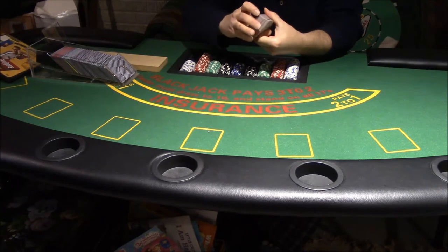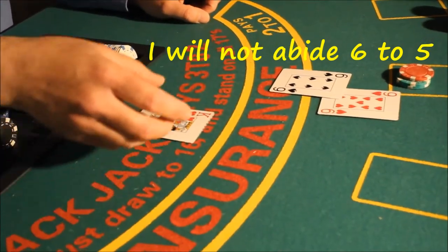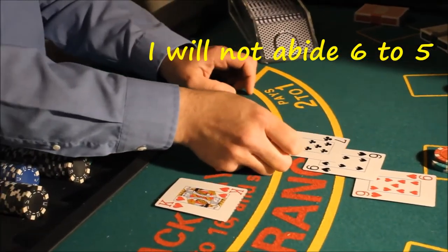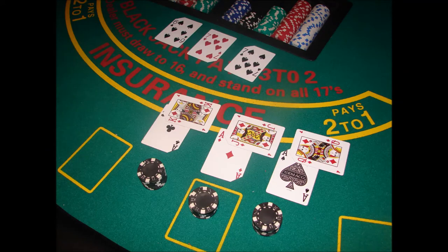Also make sure you're actually getting paid 3 to 2 on blackjack — there are a lot of double deck games where you only get paid 6 to 5. A lot of times they also limit how you can play: they won't let you double down on anything other than 10 or 11, or the shoe game lets you double after split but the double deck game doesn't. You can almost never find re-splitting aces on a double deck game, though there are quite a few shoe games that offer it. The rules all have to be equal, and if the rules and penetration are better on the shoe game, you already know the shoe game is better.